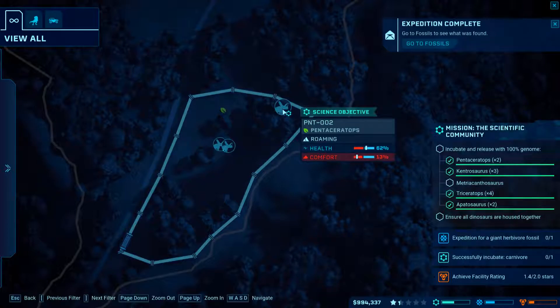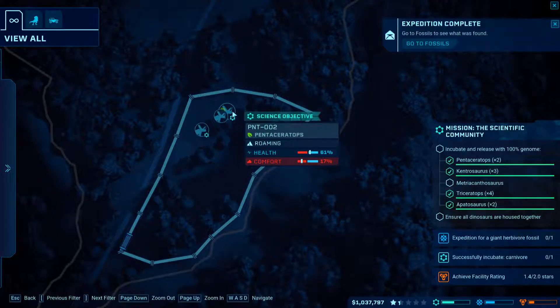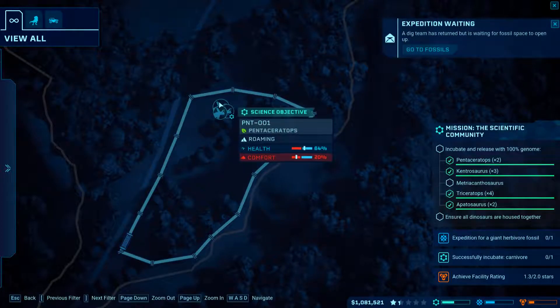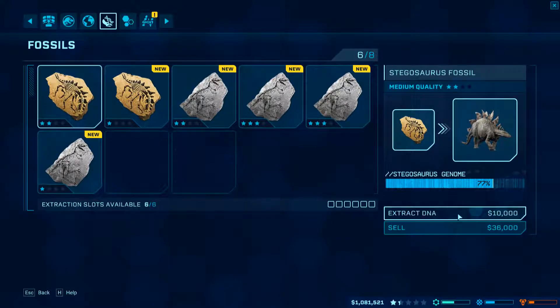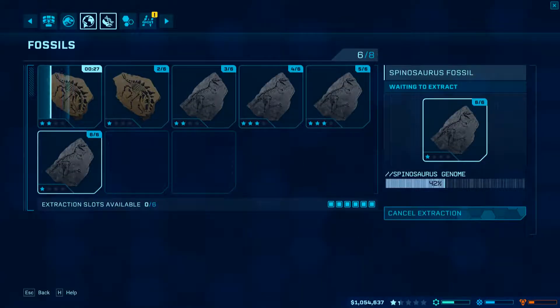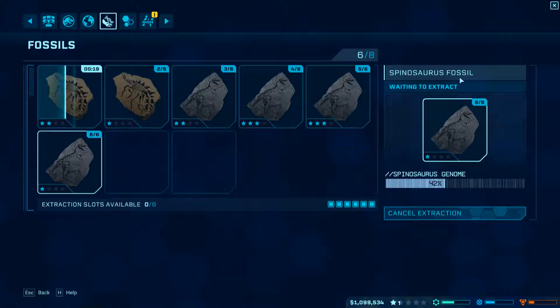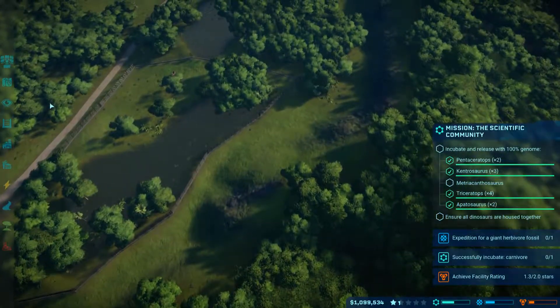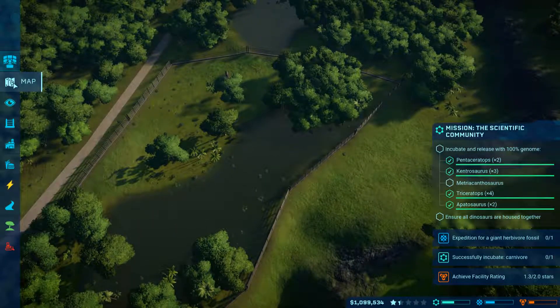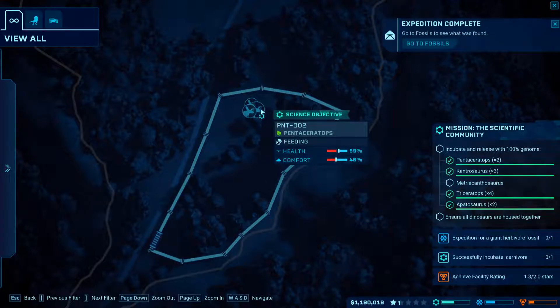Let me pull up the map so I can keep an eye on them. They should be looking to eat and drink. They're all feeding. Let's check this out - extract, extract, extract, extract, sell, extract. I've got so many that I can't send out that other team yet. It's a pretty good haul - thirty-eight, forty, maybe forty-five. There it was - they're all in better comfort now.